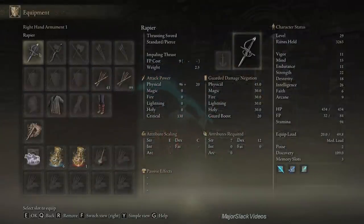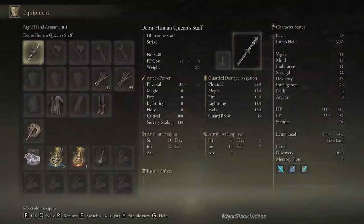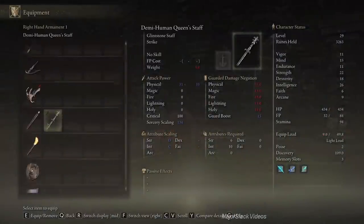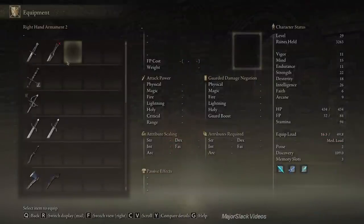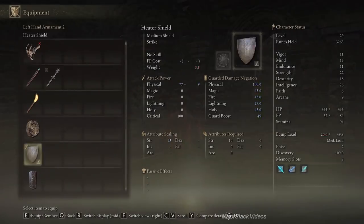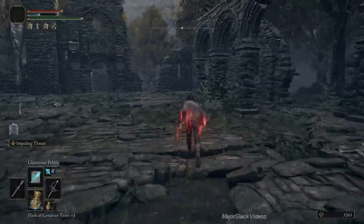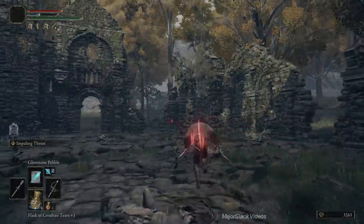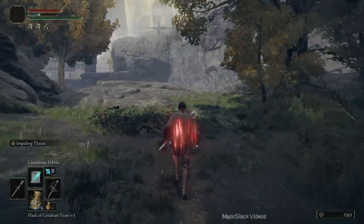Let's take a look at the two staffs. The old one versus the new one — as you can see their sorcery scaling is identical right now, but once we smith the Demihuman Queen's Staff up, it's going to be better. So that's our staff going forward. We also have a new spell — Crystal Burst, which was pathetic before patch 1.03 and then they made it better; now it's slightly less pathetic.